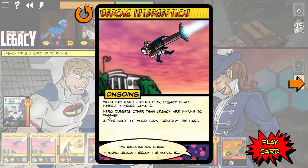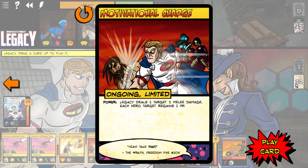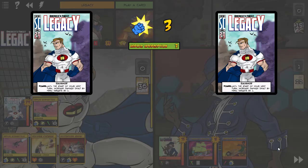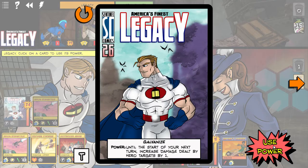Starting off with Legacy. Through melee damage we're immune to damage at the start of your turn — destroy this card. That's not a bad one to have in play. We have two of those, and one card already in play. One target two melee damage, each hero target regains one HP — let's put Intercept in for now, that might be a useful card.